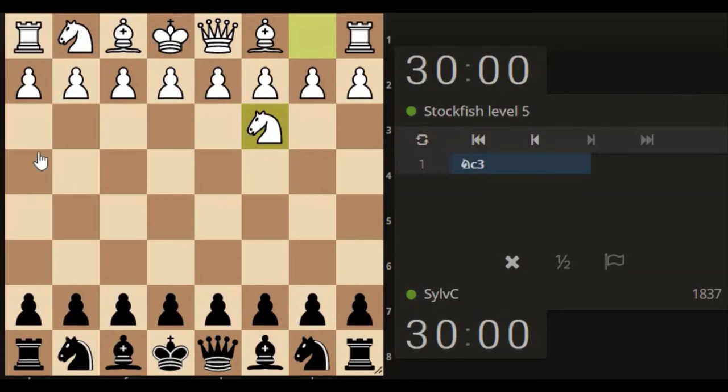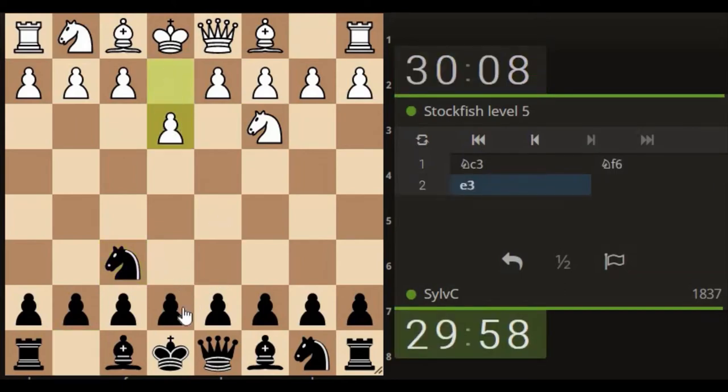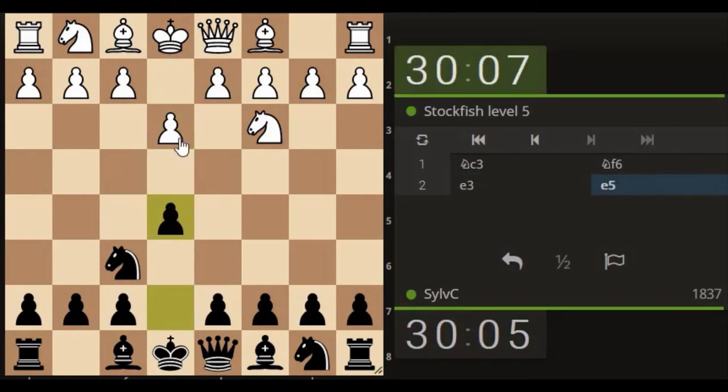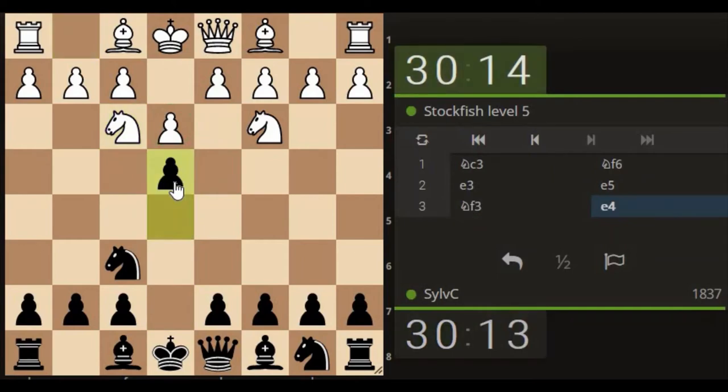Bumped up to level 5 and this is seeing a big jump — level 4 was 1700 and level 5 is 2000. Where's the 1800 or 1900? So 2000 is obviously going to give me a kind of pressure small pawn move here, probably get attacking here. Yeah, went a bit quick there.